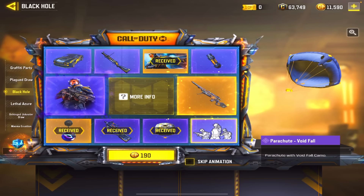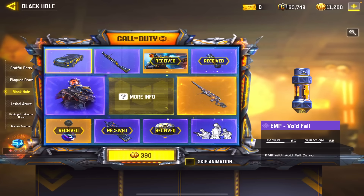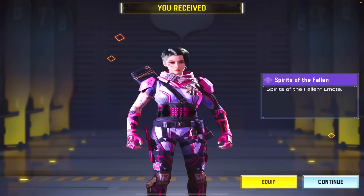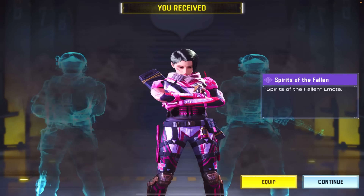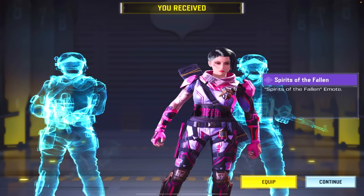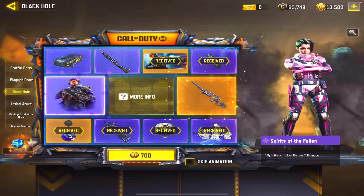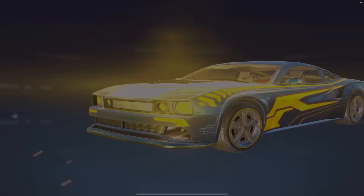I get the EMP — perfect for my collection of things I'm never gonna use. Okay, we have four left. Emote — wait, I actually want to see this emote. This feels like the loneliest emote — it's like if you don't have friends, spawn them with this emote. It's kind of sad, not gonna lie, but it's cool.